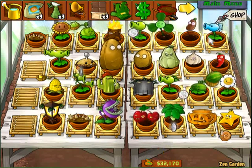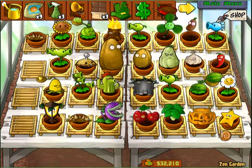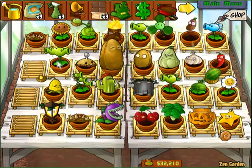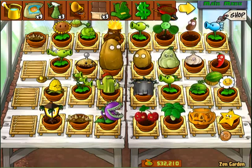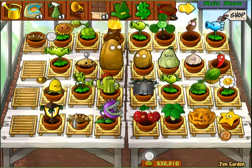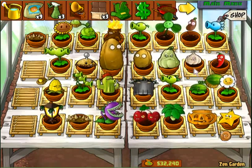My Jalapeño just reached mid-level. One more watering and he'll be adult. And he's actually facing the other way, so I got to move my sunflower to this side. When this spikeweed goes up, I'll say there's a duplicate plant. As you can see, my money's back down to only $32,000.